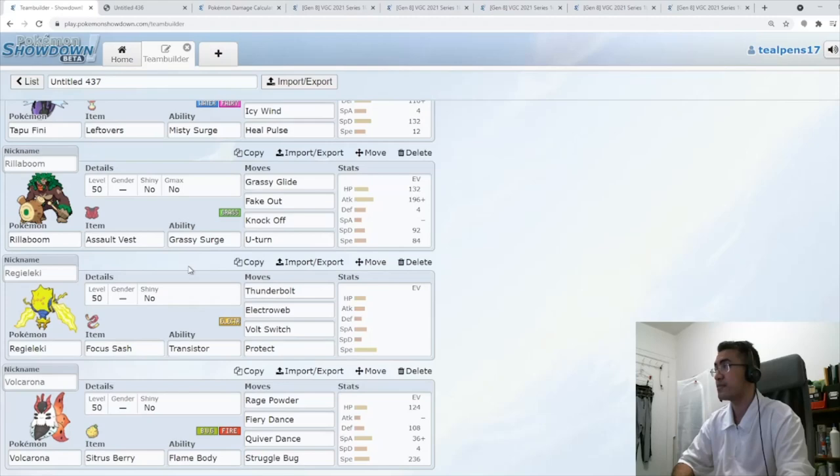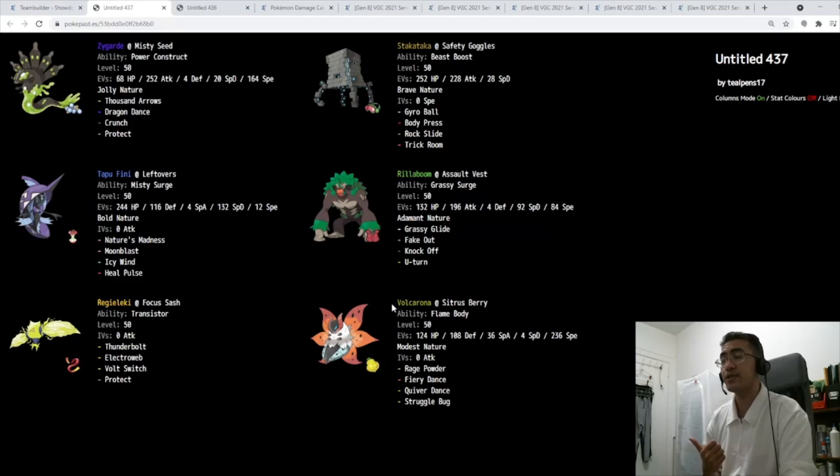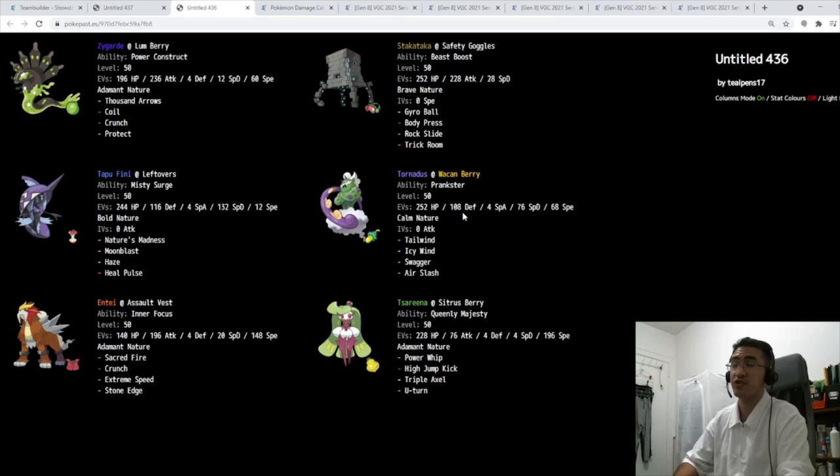I like how this version functions. You give up Tornadus, you give up Tailwind, you give up the Swagger plays. But what you get in return is Fake Out back with Rillaboom, Regieleki with Electro Web speed control, and Icy Wind on Fini — two other forms of speed control. You give up Entei but you get Volcarona with Redirection. You still have Stakataka. This Zygarde team is also pretty strong. Let's take a look at some battles — we'll use both of them.